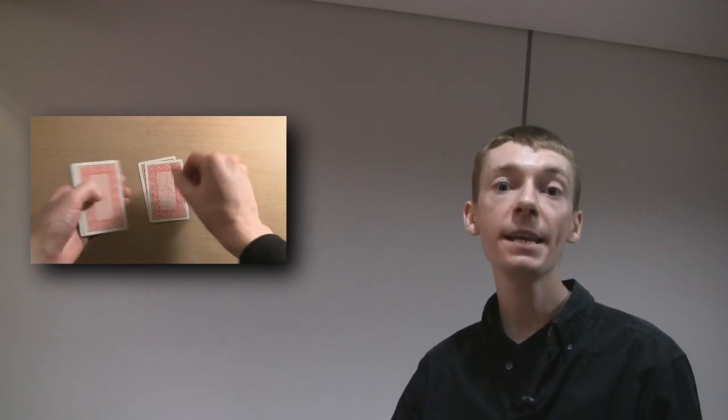In a minute, you're going to ask them what their chosen card was. But you're going to give them the chance to lie, so they could name any card that they want to. And the pack is going to act as a lie detector. So let's say they name the Ace of Clubs — what you're going to do is spell out Ace: A-C-E. Put the pack on top.